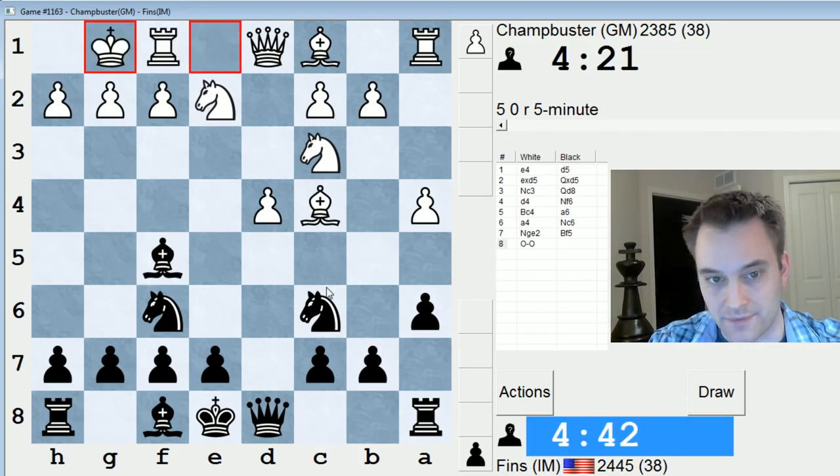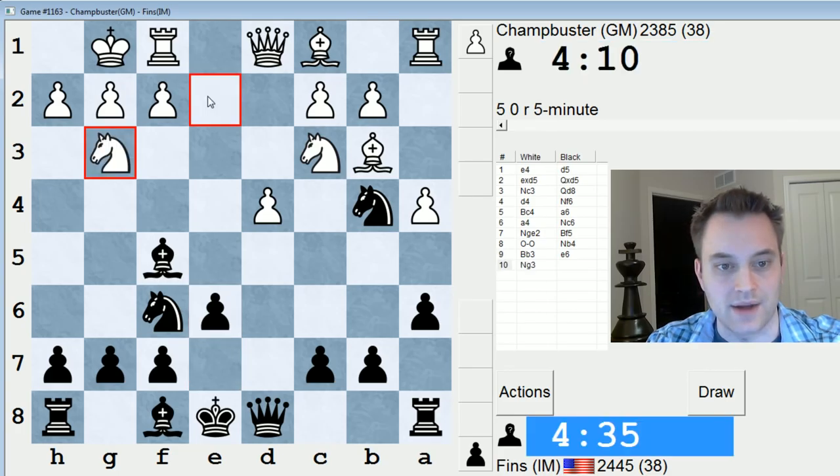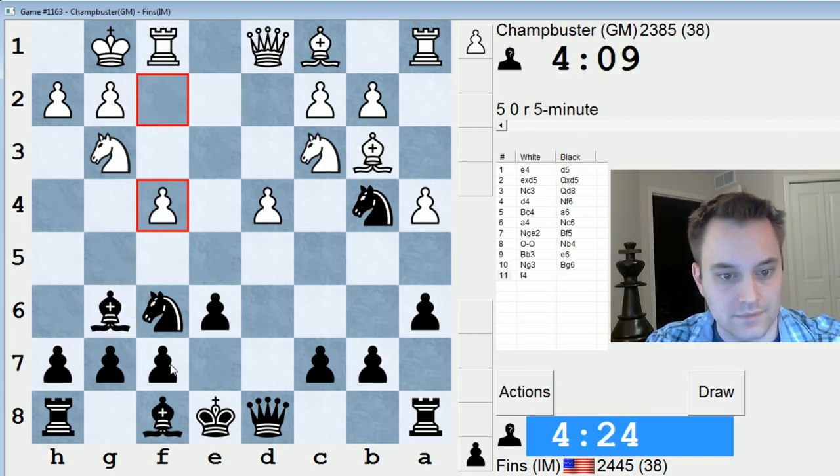I probably won't play knight b4 — well, actually, I might play knight b4 here. I could play e6 too, but let's do this because he's going to have to play Bb3 in reply, and then I can play e6 and I have good control over d5. So let's just treat it like this. Given that Grandmaster Christensen brought the knight out to e2, he might play for knight g3 and then f4.